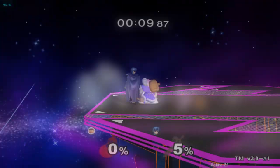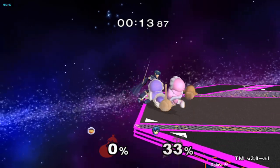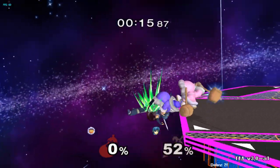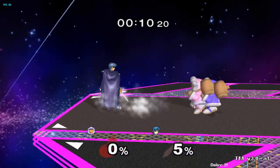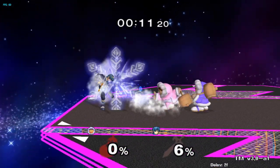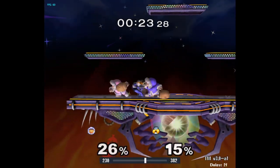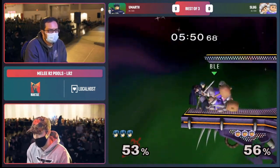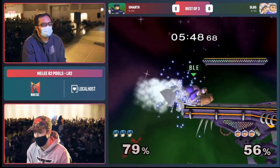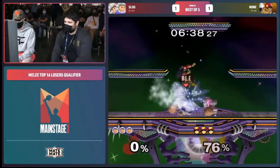Dash dance desync. Most Ice Climbers players know the basic desync methods such as rolling, spot dodging, and grabbing. These are great places to start but are often too slow and make your desync easy to see coming for your opponent. A good way to avoid this is using a dash dance desync. Dash dance desync allows you to mask your intentions in neutral, as dash dancing is a common thing to see in neutral, while also giving you more precision in where you place Nana's move after desyncing. This is why I especially love using dash dance desync blizzard setups.